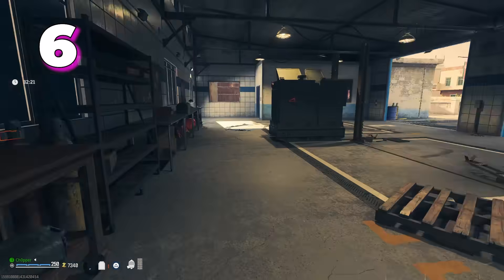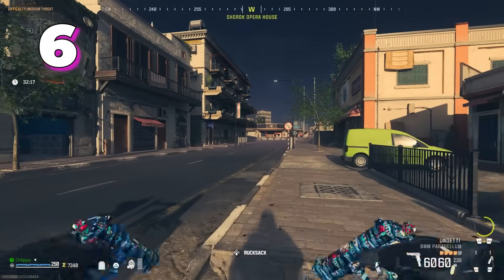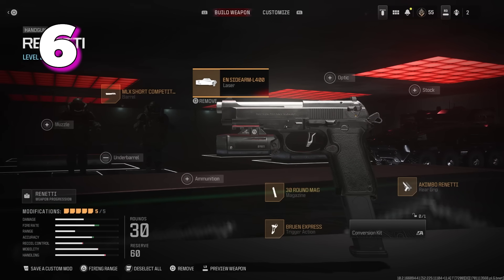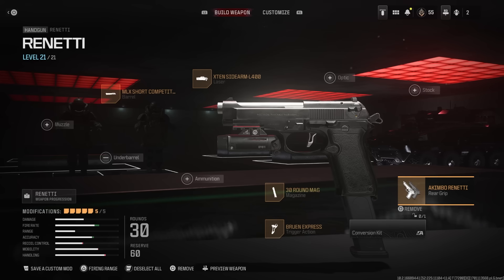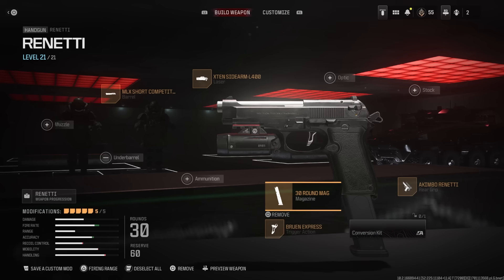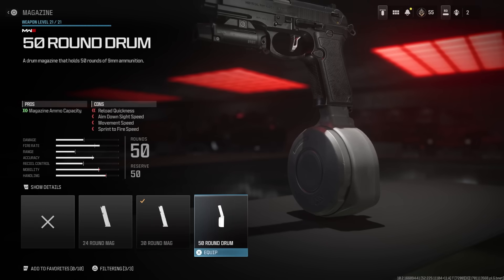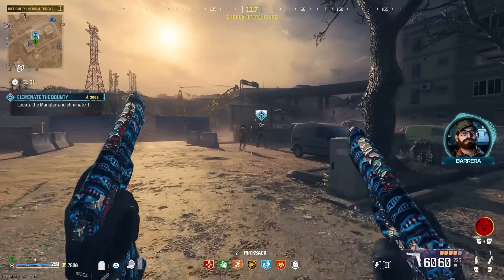Moving on up to number 6, we have yet another Akimbo build — the Akimbo Renettis, which I did not expect to be as good as they are. I would say this gun feels very much like the B2-3R from Black Ops 2, but you can dual-wield this, and when pack-a-punched and upgraded it becomes an absolute machine. It's even pretty good un-upgraded, which really surprised me. Most of the handguns are pretty solid in this game, but I think the Renettis are a cut above the rest.